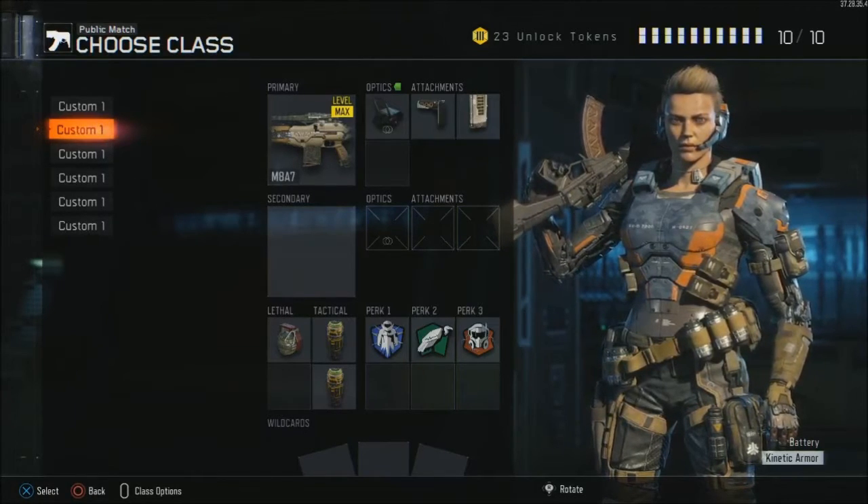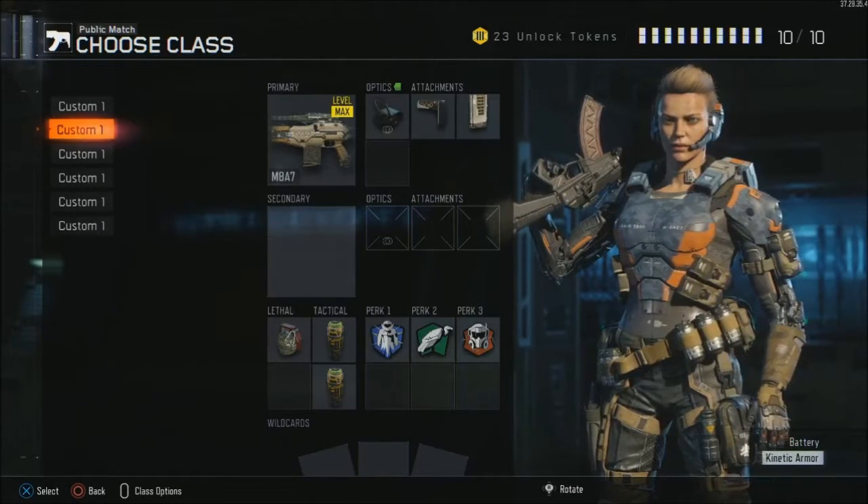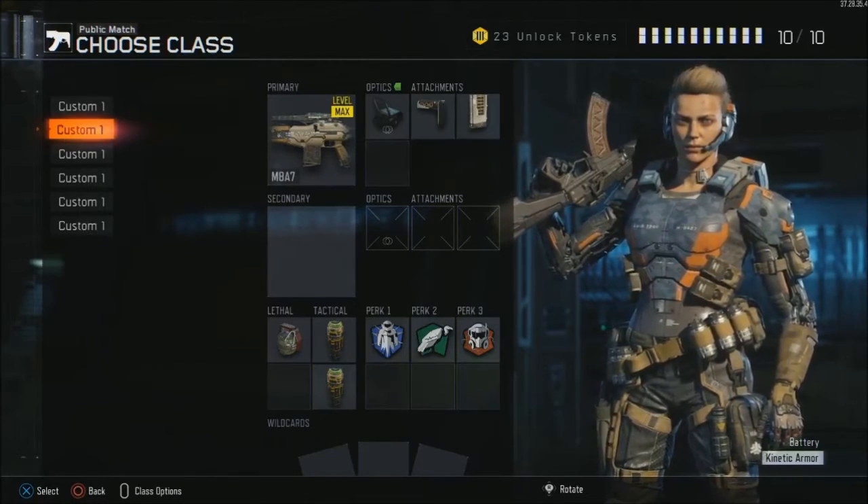The perks are the same on both classes — I'm using Flat Jacket, Scavenger, and Tactical Mask. And as you guys can see, I'm using two tactical grenades, which means that I'm not running any kind of wildcards.